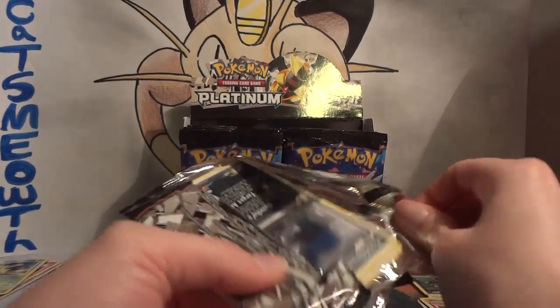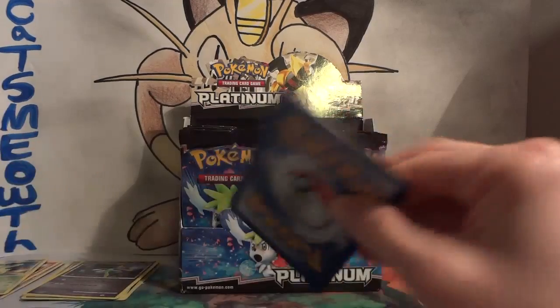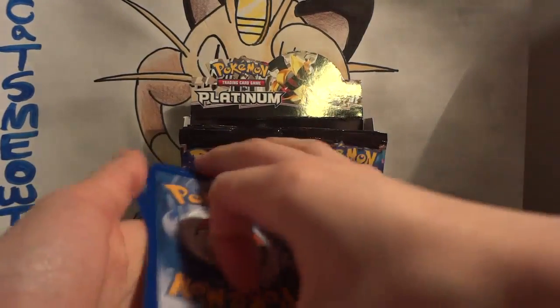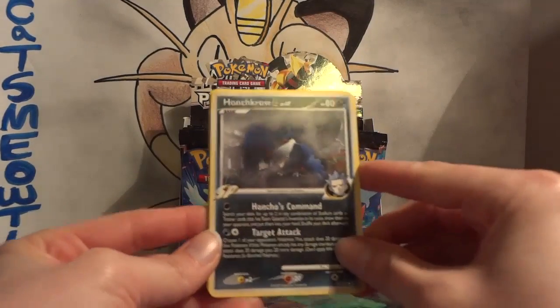And speaking of Kirlia — here she comes bounding into the room. The cat around here is named Kirlia, I'd like to point out. I feel like she knew she was being talked about. She just ran back out again — she's got a toy mouse.